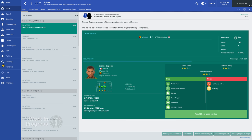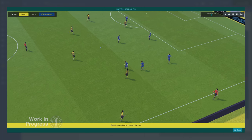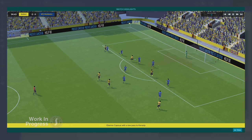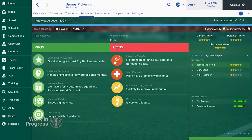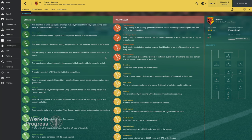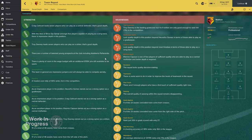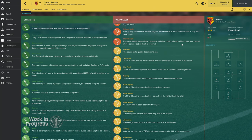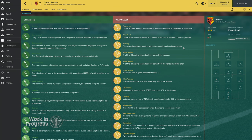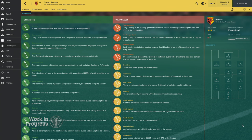Something that real managers deal with on a regular basis is viewing highlight reels of potential signings. When scouting a player, you now receive a highlights package of the player in action. Your scout will supply this as part of his regular updates, with the highlights displaying in a pop-up player. Scouts will also inform you of injuries that prevent a player from training full-time. The team report panel has also been revamped, with the overview screen now giving you a more detailed breakdown of your team's strengths and weaknesses, in the same way you'd see in a player scout report, along with relevant statistical information.